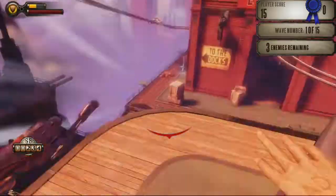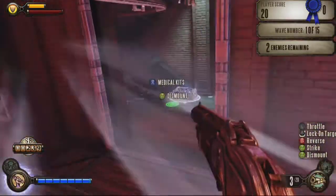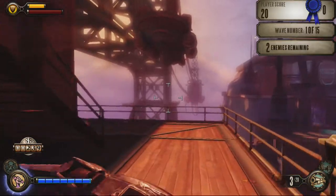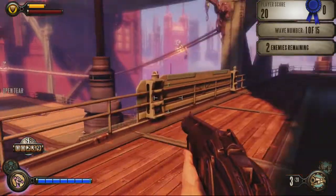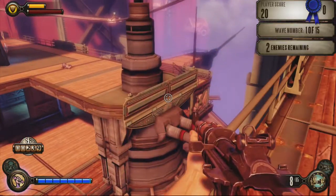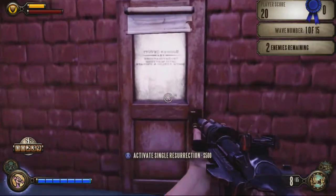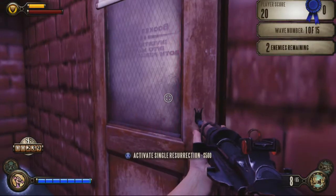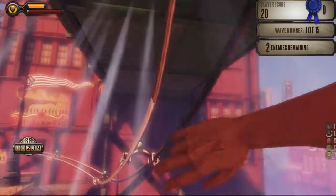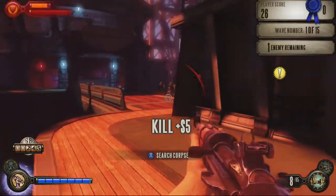There was a guy right here. The shotgun in this game is an absolute beast. Elizabeth follows you around in this mode too. She can sometimes get in the way of your gunfire, so watch out where you're shooting. These doors right here — when you die, you can automatically resurrect yourself, but they do cost money, so watch out for that. When you die in this mode, you can either go back to the museum, or you can continue from where you left off, but by doing so you lose your earnings.